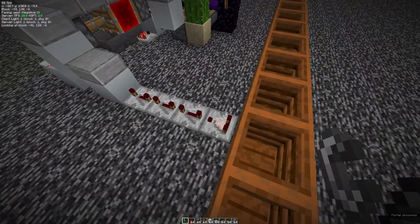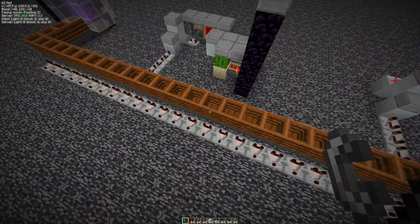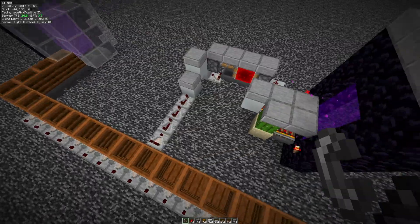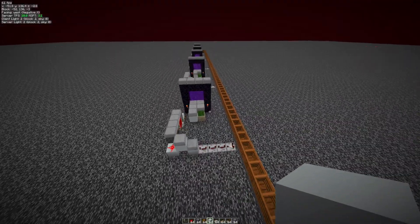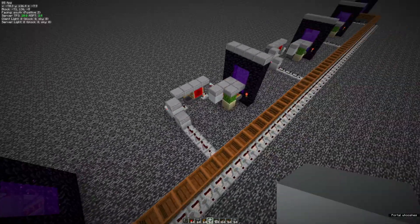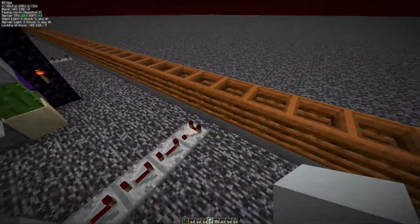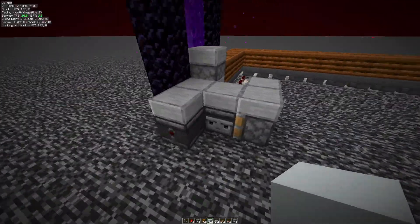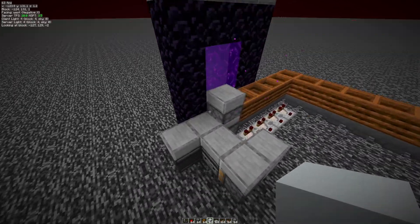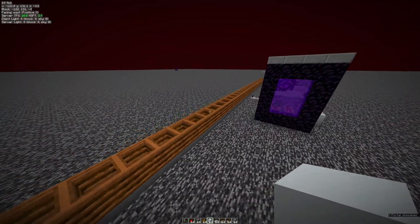I'm not exactly sure if you need this delay — this was just testing and it worked. Technically you shouldn't need that delay, but I'll fix that later anyway. What we have is just portal loaders every chunk, with outputs from the hoppers turning on the portal loaders. And at the end here we just have a dropper clock, shooting the items back through here.